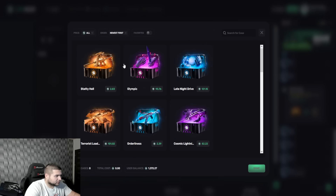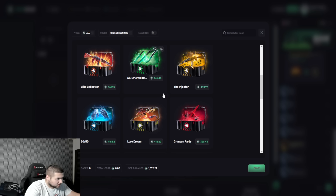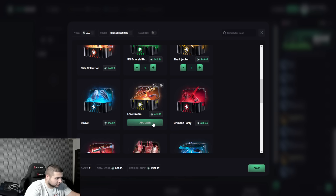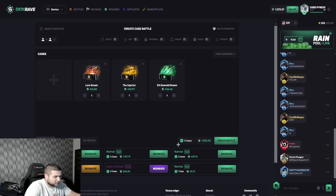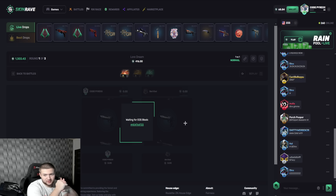Like last video we pulled some insane profit. Price descending — let's see what we can pull. 5% emerald, this looks insane but probably we're not gonna pull it. Let's just do an insane one because we have a good vault. Let's create this battle, let's play with the vault. Imagine if we actually pull an emerald right here — that would be insane.